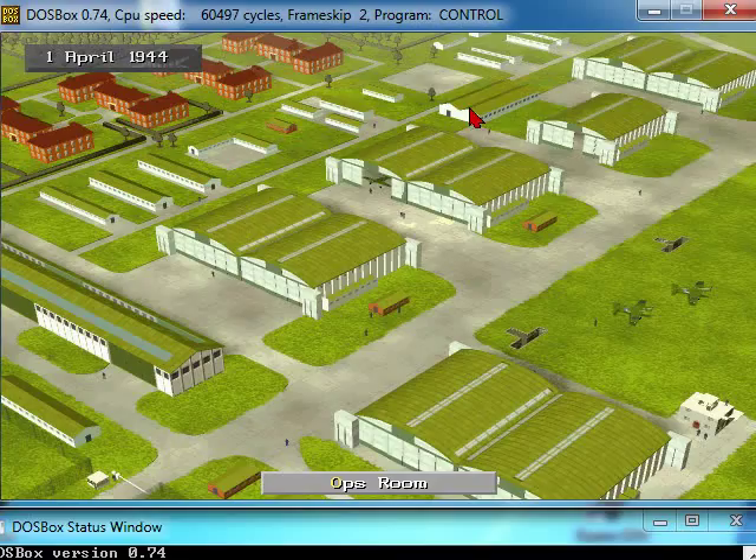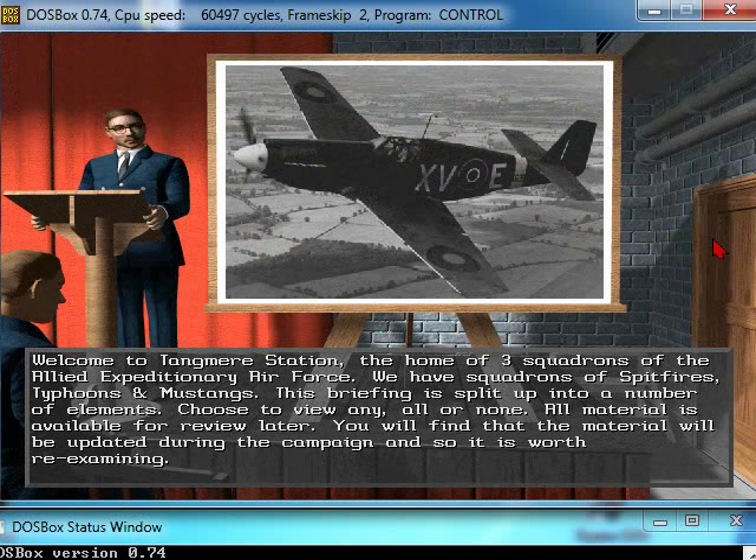You've got an officer there saying: Welcome to Tangmere Station, the home of three squadrons of the Allied Expeditionary Air Force. We have squadrons of Spitfires, Typhoons, and Mustangs. This briefing is split up into a number of elements — choose to view any, all, or none. All material is available for review later and will be updated during the campaign. Let's get the briefing on what this is all about.